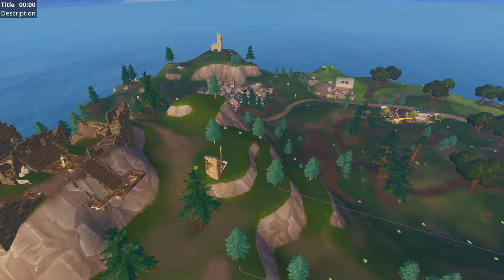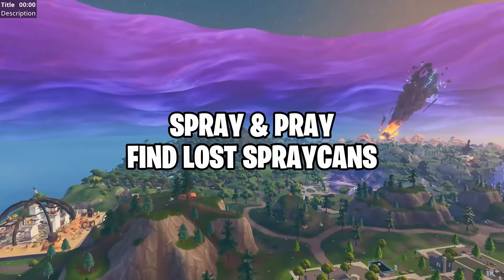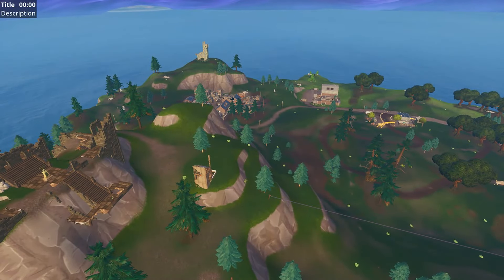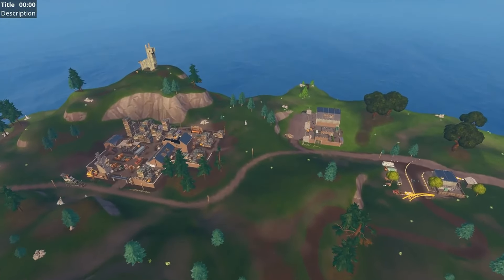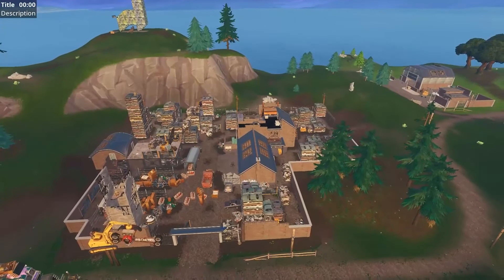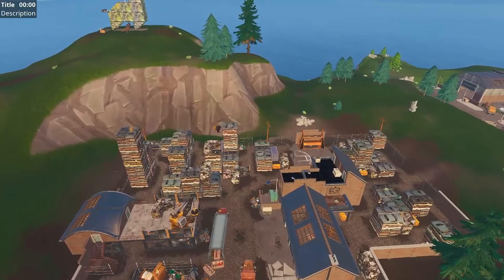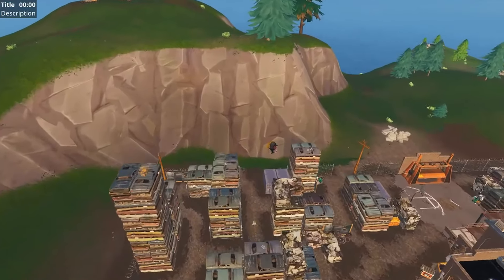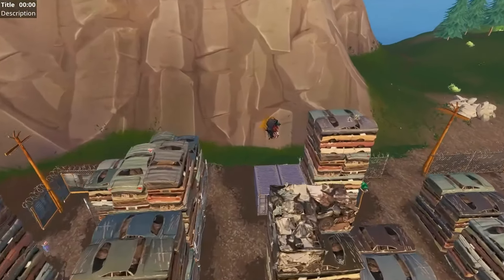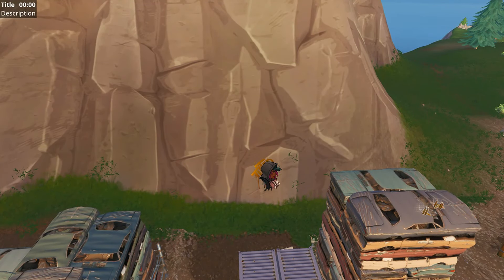Hey guys, this is another objective from the spray and pray challenges. This is a different setup from how I usually do my videos, but I feel it's best this way to show you all the spray cans in one shot. It's worth mentioning that there is a total of seven lost spray cans, but we only need to find five to complete our challenge. Now each of the spray cans will have an indicator nearby — you'll see something like this on a wall, building, or some sort of structure that indicates the spray can is nearby.